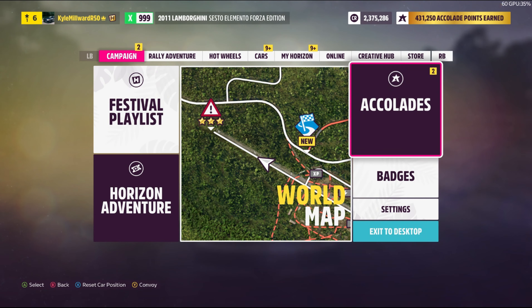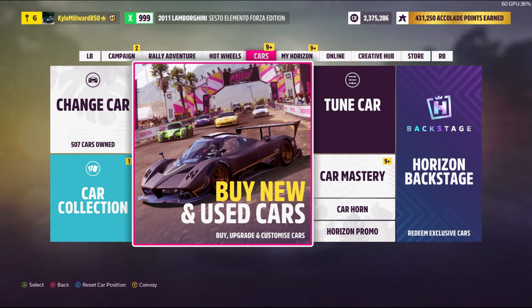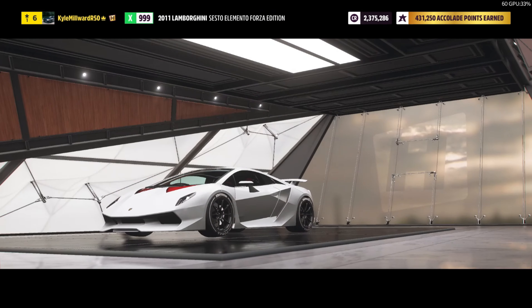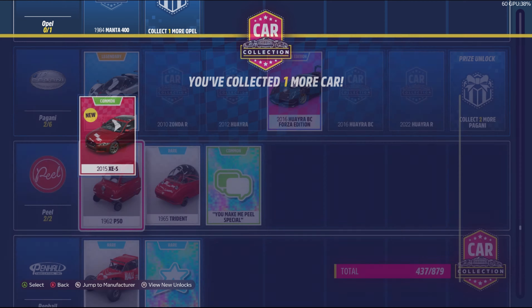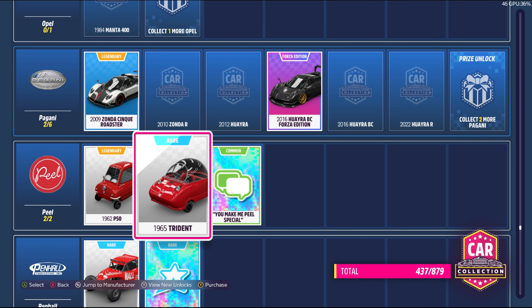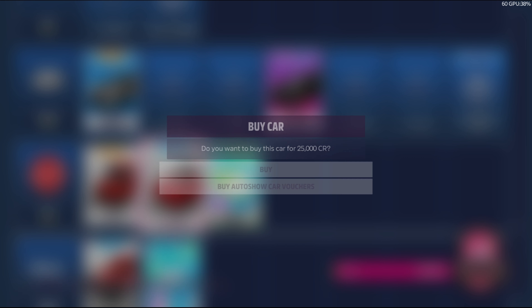Once you're satisfied with the amount of skill points you've got, we're going to jump to the Horizon Festival. Once here we can go to the car collection — I say car collection because it makes it a lot faster. We're going to look for the Peel Tridents and buy them. Just press Y and then purchase them over and over. Doing it that way is a lot faster than manually going into the auto show and searching for them.